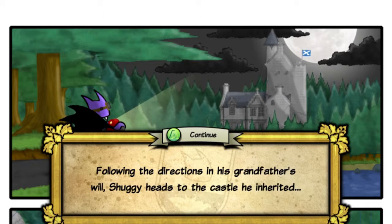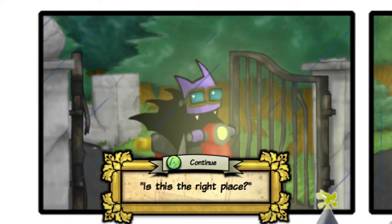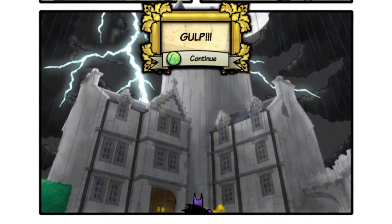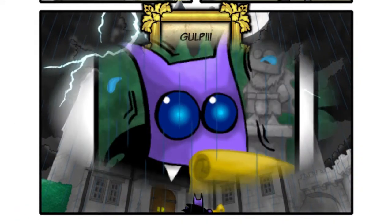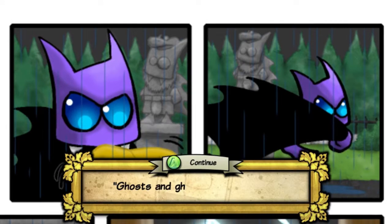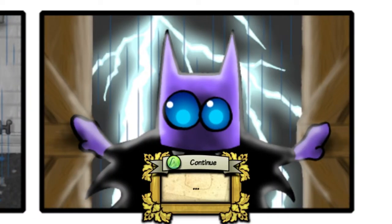Following the directions in his grandfather's will, Shuggie heads to the castle he inherited. Let's hope it's not a Luigi's Mansion type deal here. Is this the right place? According to the will, this definitely is. It says this place is haunted. Yeah, we're getting Luigi's Mansion territory here. Ghost and goose won't stop me. There's only one way to find out what's going on.